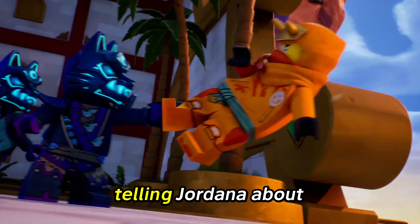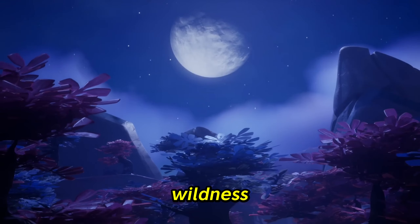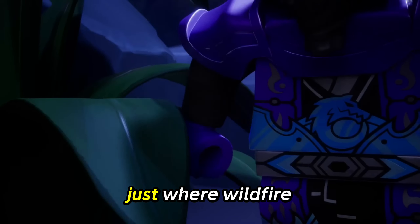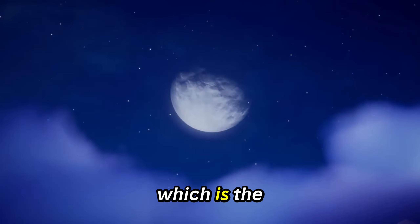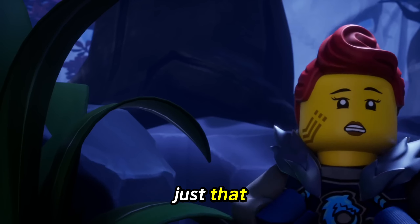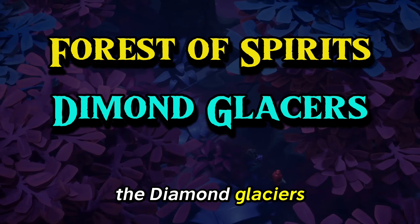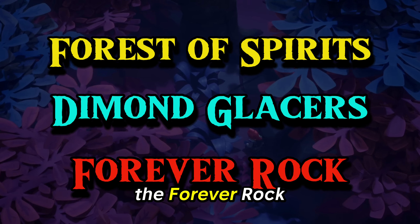Lord Raz starts telling Jordana about the other lands in the wildness. So it's not just where Wildfire came from, which is the boiling beach. It's also the Four Spirits, where they are right now, the Diamond Glaciers, and one big one — the Forever Rock.